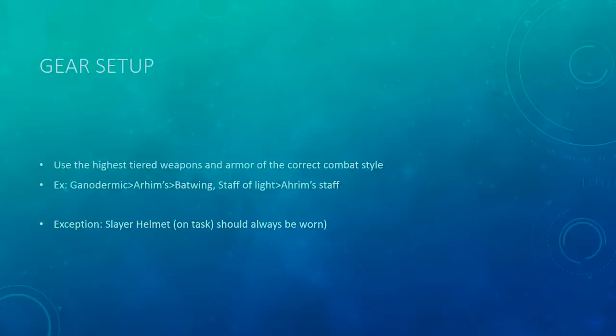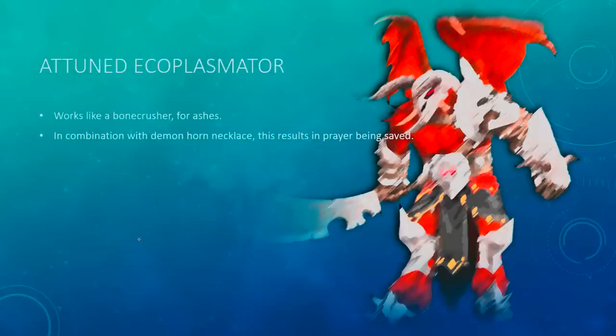Now I'm going to talk about gear setup. Basically use the highest tiered weapons and armor of the correct combat style you can. Ganodermic would be better than Ahrim's, which would be better than Batwing, or a Staff of Light would be better than an Ahrim Staff — just the highest tier for magic. The only exception is a Slayer Helmet on task should always be worn. If you've got a greater demon task, make sure you're wearing a Slayer Helm. I'm also going to talk about the Attuned Ectoplasmator, which works exactly like a Bone Crusher for ashes. The Bone Crusher basically instantly buries bones as they drop, and in conjunction with a Demon Horn Necklace, you get free infinite prayer — it saves a lot of prayer. I'd strongly recommend you have this. It changes your inventory setup slightly because you don't need nearly as many prayer potions.